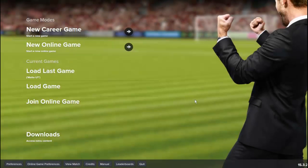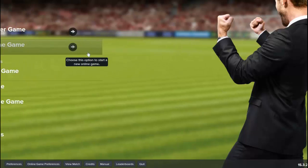Alright guys, this is Dave with a video for FM Scout. Today I'm going to be showing you how to host a network game and then how to join the network game. First, obviously you want to set up the network game. You're going to be on the main menu of Football Manager 2015 and all you want to do is click New Online Game.